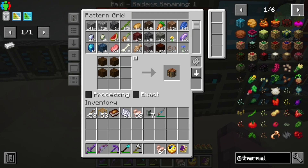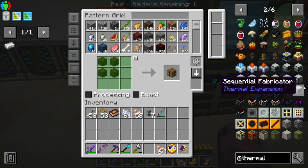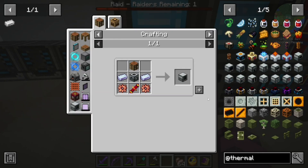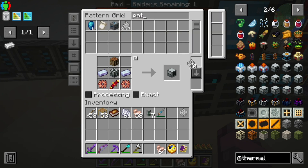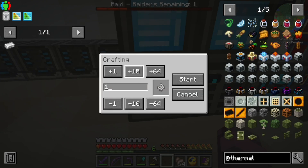Thermal adds just the thing — the sequential fabricator. We're gonna end up having more than one of these. So we're gonna program in some recipes for it.